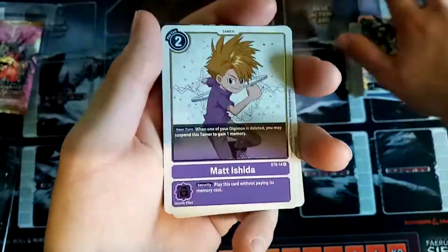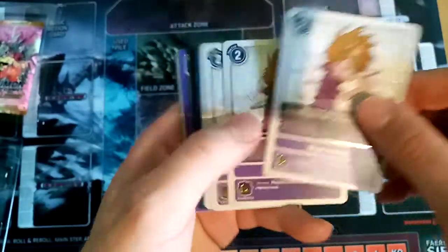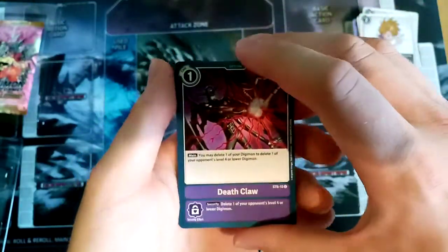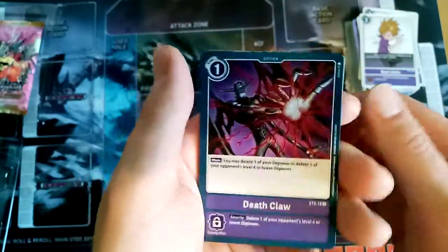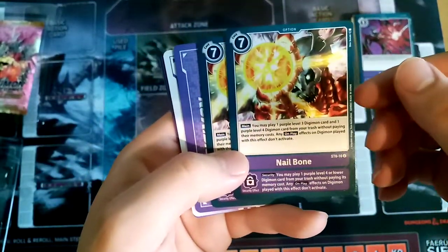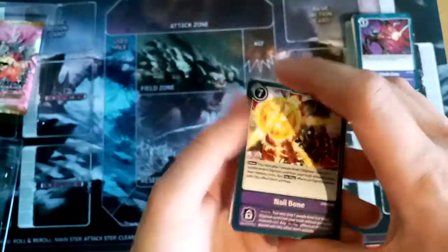Matashita — you can gain memory for suspending it. Kind of like blue, but not exactly. You can delete one of your opponent's cards. Nailbone — the names are also pretty bad. And that's it for the deck.